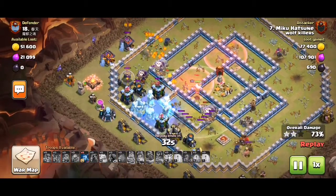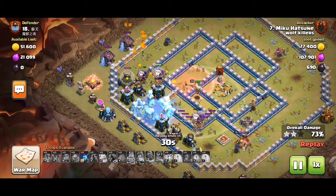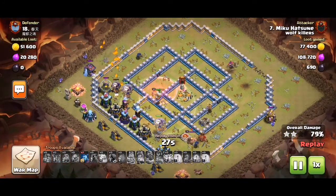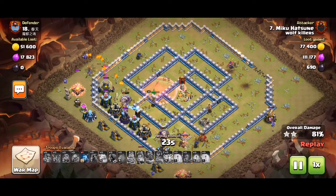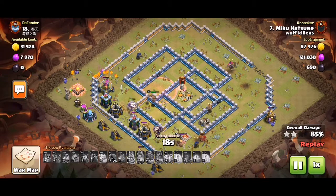Made it — it's a free 3-star anyway. Number one: OP zap value taking out CC, Queen, Scattershot, and one Inferno. Number two: funneling the outside buildings and then pushing your heroes into the core to get a big chunk of the base.